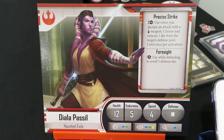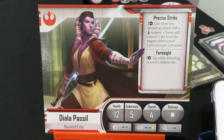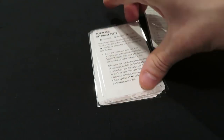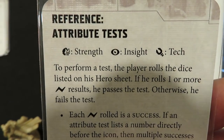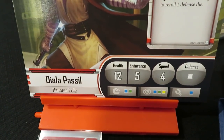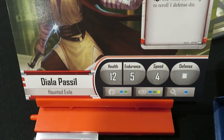In terms of stats: health 12, endurance 5, speed 4. For skill checks along the bottom — strength uses a blue and green die, insight uses blue, green, and yellow, and tech uses a blue die.